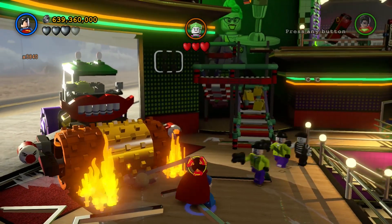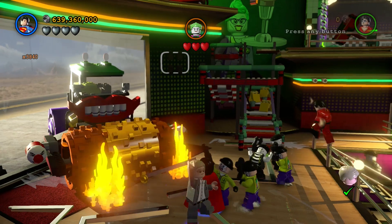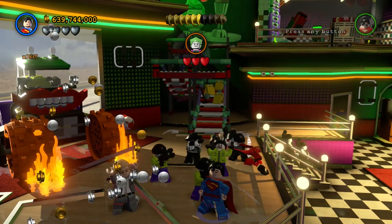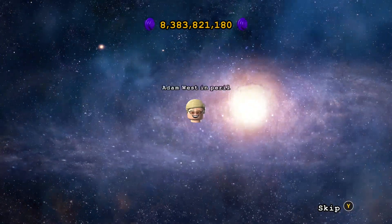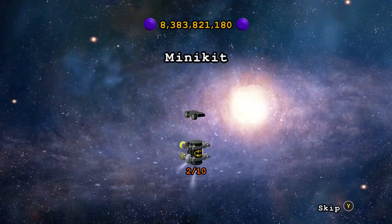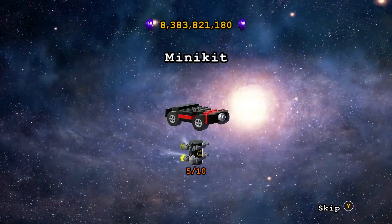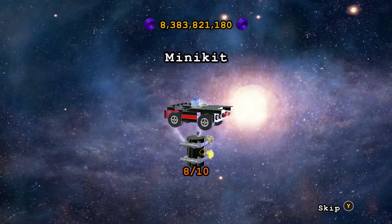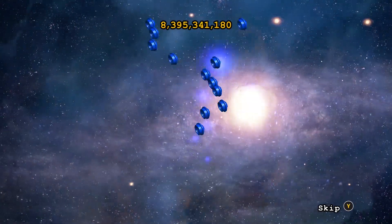And then finally on this mission, we haven't rescued Adam West. You have to do a bit of the story to make this part appear, and then he's trapped underneath and you just simply burn the gold to free Adam West. So that was all the bits and bobs on Same Bat Time, Same Bat Channel. Hope that helped anything that you were missing. Make sure you check out all our other videos on LEGO Batman 3 on Click to Unlock. See you next time. Bye.